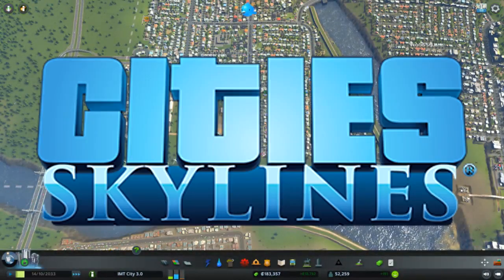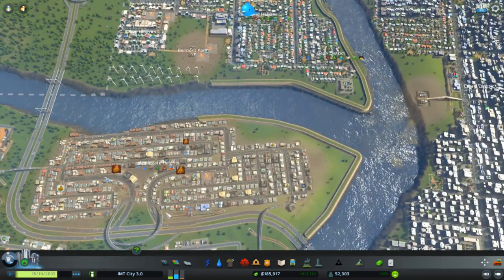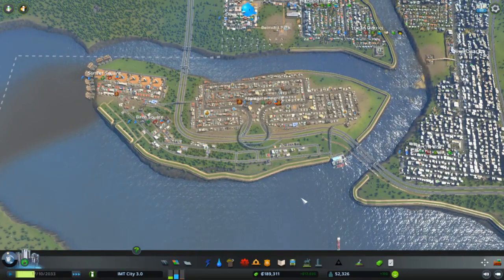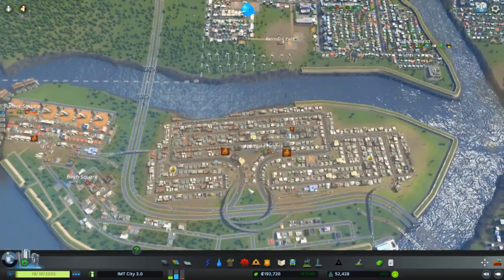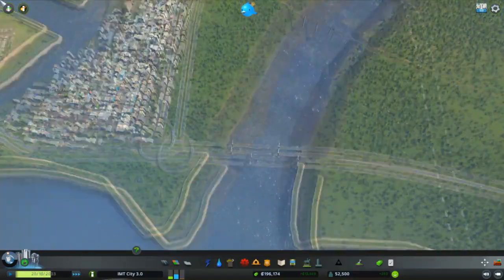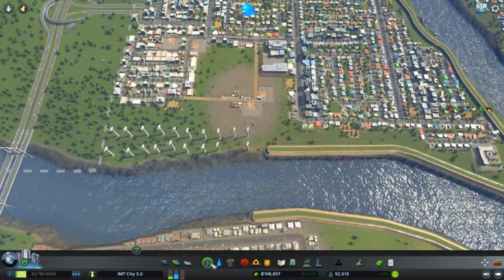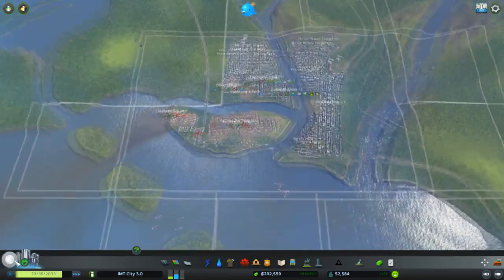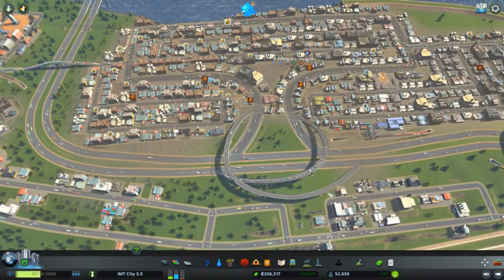Hey people, I want to continue the city in Skydive. It's been a while since I last uploaded this series, mainly due to a new DLC being added to the game — some mods stopped working and gave me errors on load. I had to figure out which one it was, and it turned out to be one of the road mods. I still have most mods working, like the expanded area mod, so we're back.